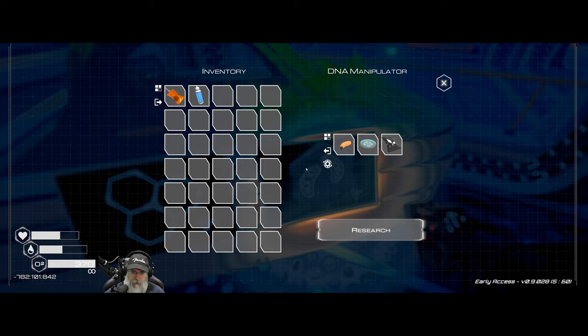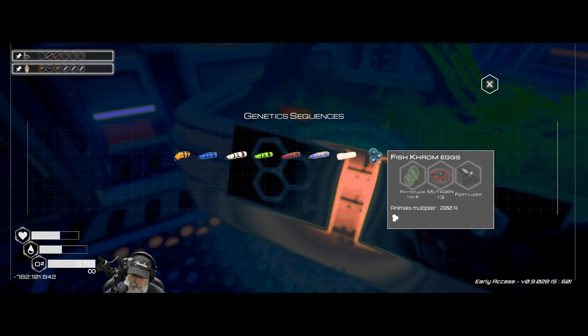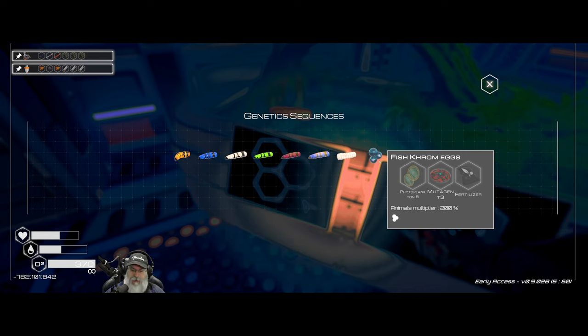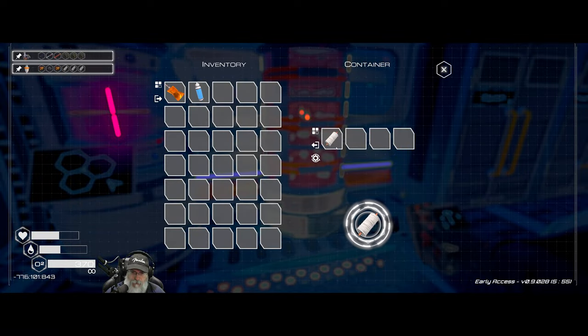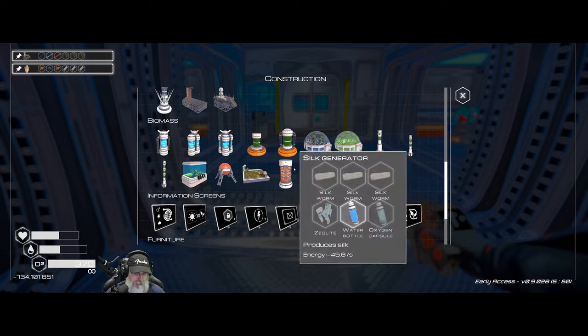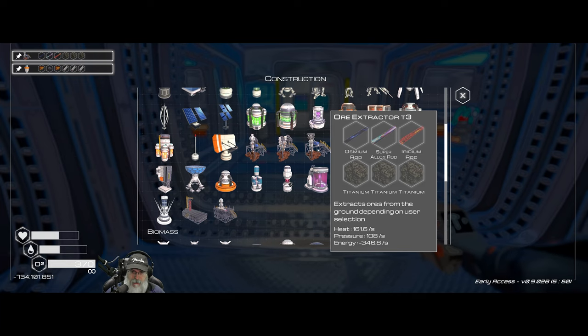I guess we put those in our aquarium. Unless we can just put them straight up in — well, those aren't frog eggs, those are fish eggs. I guess we just put those in our aquarium for now, but we'll be able to make a larger aquarium later on, and eventually I'm assuming we can put them directly in the lakes. So let's get our first Tier 3 ore extractor ready to go.